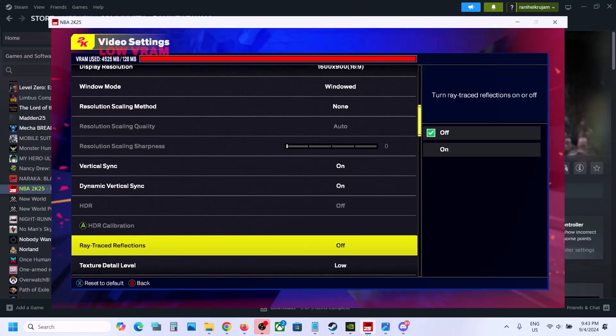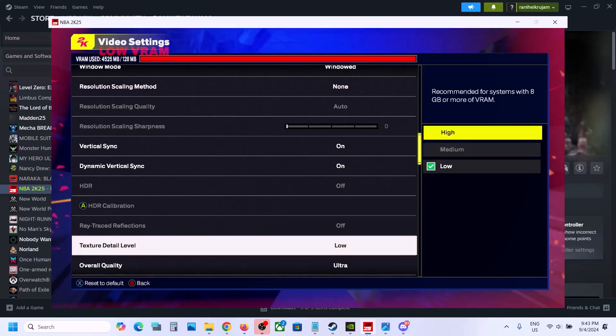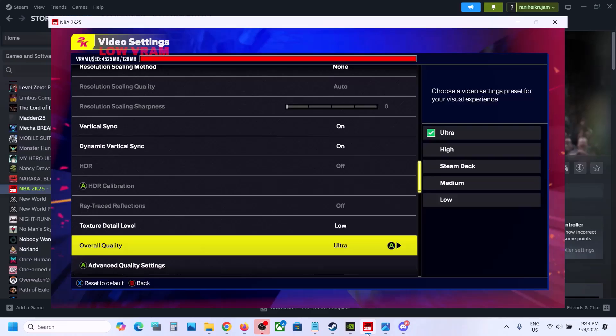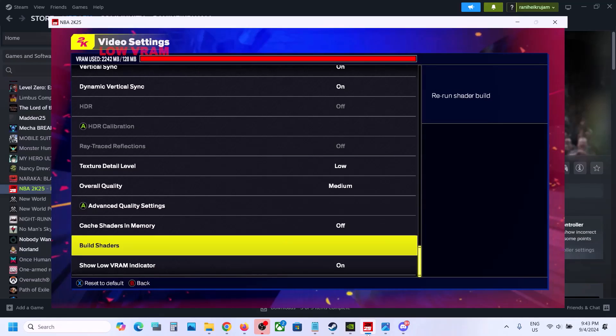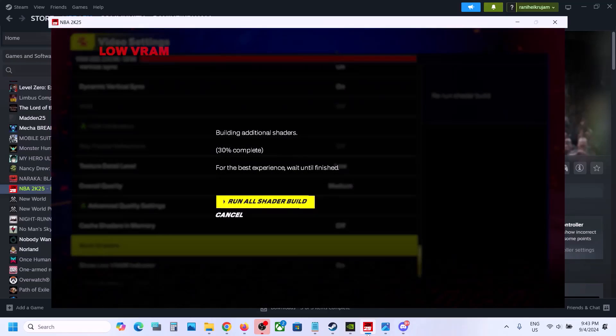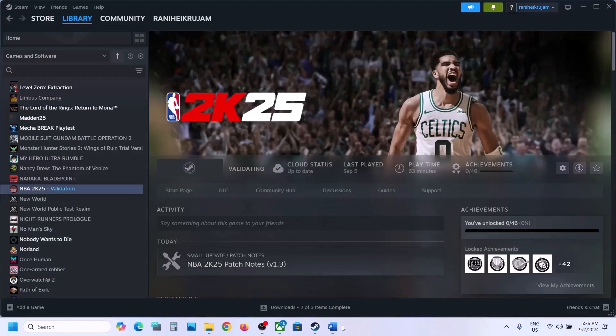Scroll down and disable Ray Tracing if it is on. For Texture Detail Quality, if it is set to High, you can set it to Medium or Low. For Overall Quality, if it is set to Ultra, set it to High or Medium. Apply the settings and check performance. Also make sure the shader build is fully complete before checking — once shaders are done, check the performance.